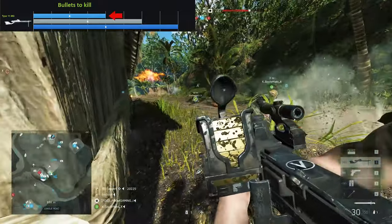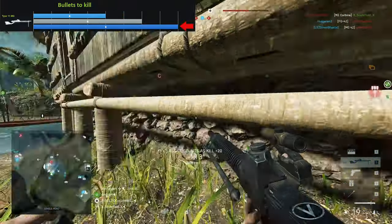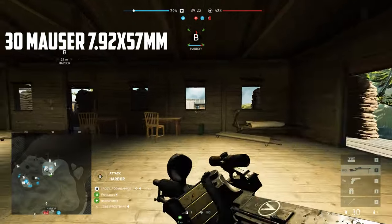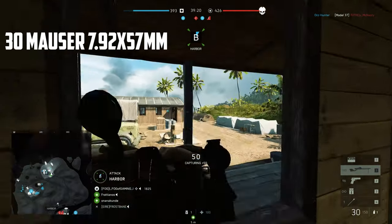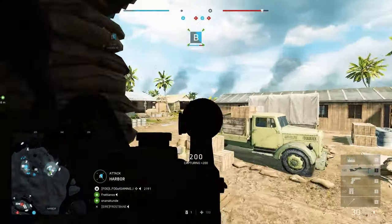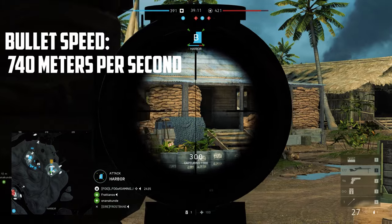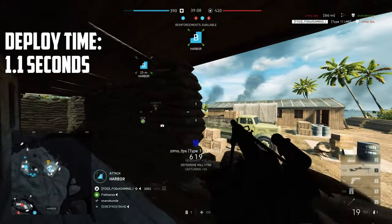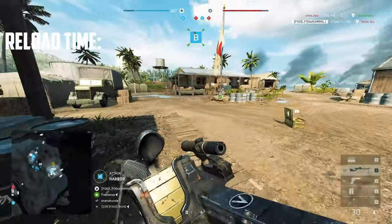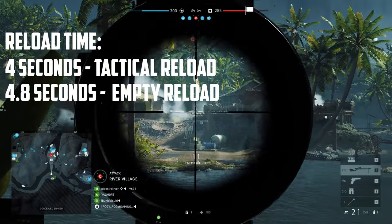With those figures, it would take 4 bullets to kill an enemy from close range up to 10 meters, and 8 bullets to kill an enemy from 100 meters and beyond. The Type 11 holds 30 Mauser 7.92x57mm rounds per magazine and has 150 rounds in reserve. It has a fairly average LMG bullet speed of 740 meters per second and a deploy time of 1.1 seconds. Unfortunately, it has the lengthiest LMG reload time of 4 seconds with bullets left in the magazine and 4.8 seconds when completely emptied out.